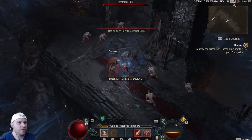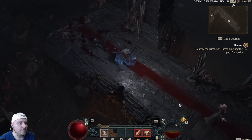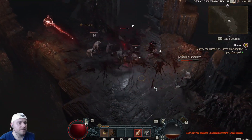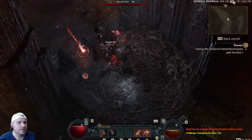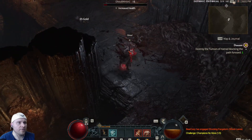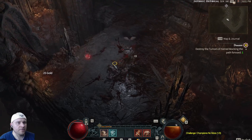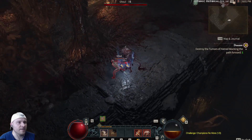It looks like we have a new skill as well — two-handed sword Rend rank is upgraded, which is really, really nice. Let's go ahead and bleed him. The nice thing about Rend is even when they escape, they're still bleeding and that helps a lot. We can always break items down for crafting materials or sell them at the vendor to upgrade our newly gambled legendary sword.